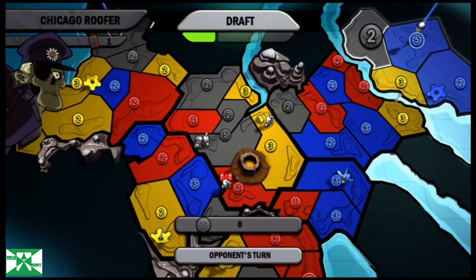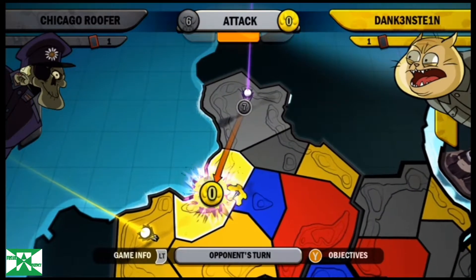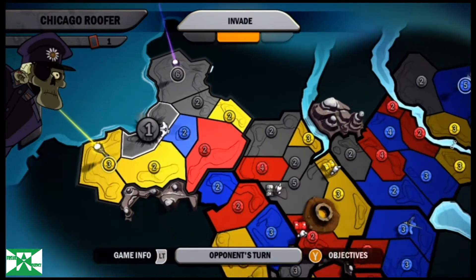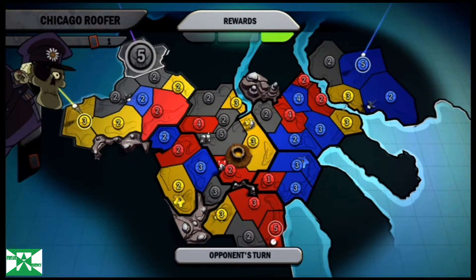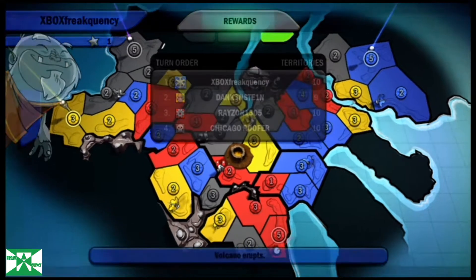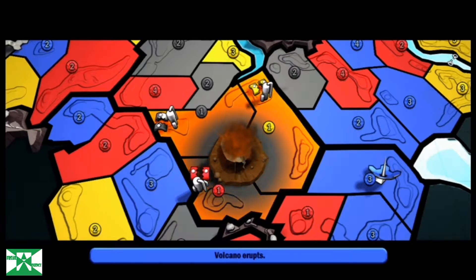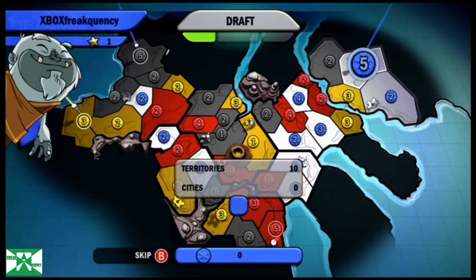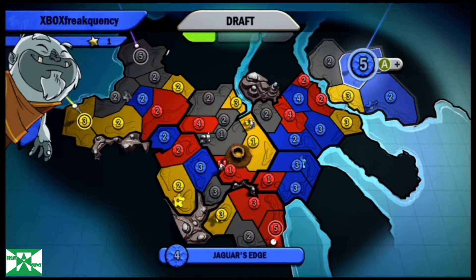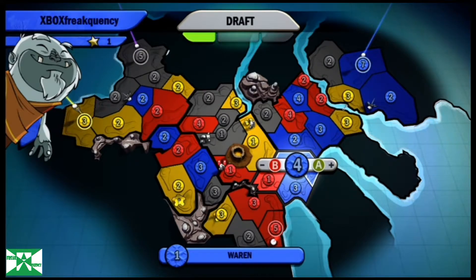Looks like red is going to maneuver one out of Warpaw. Swinging on to black now. Black is going to eliminate yellow there in Warpaw. He moves one back to his capital for defense. And the volcano erupts! Any of those people in those three territories will all go down to one. The two troops achievement is 12 minerals — it's a bit risky because that volcano will erupt.